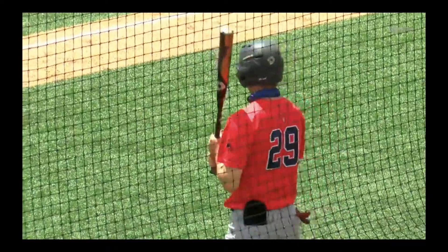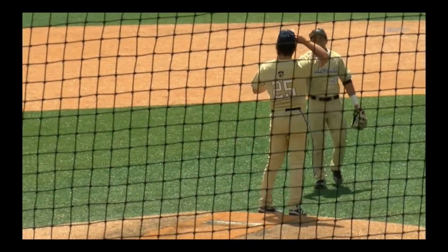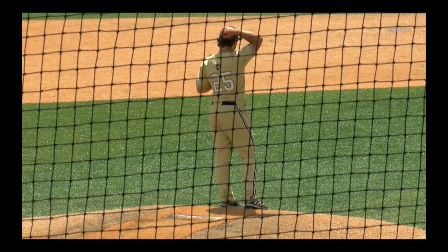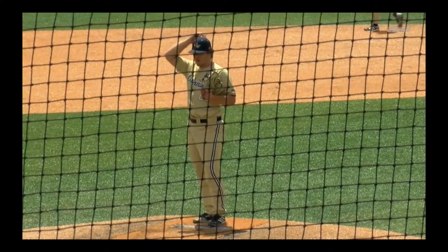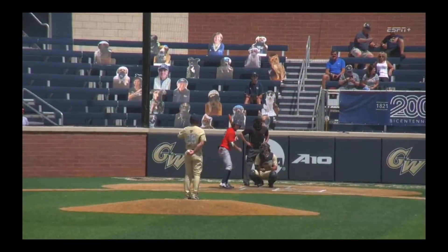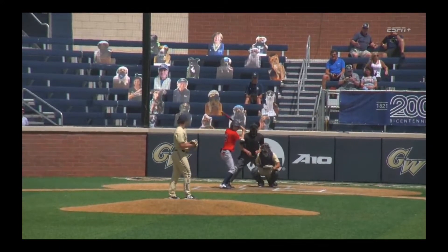These are the two best offenses in the A-10. Richmond comes in with a .300 team batting average, good for 20th nationally in Division I college baseball. George Washington has a .306 team average, good for 13th nationally. Both these teams like to hit. Yesterday was a very competitive game, as GW won on a walk-off single by Dominic Buscelli.